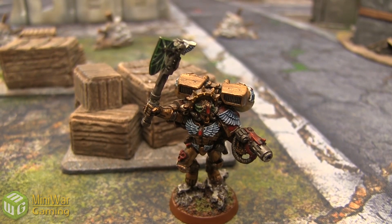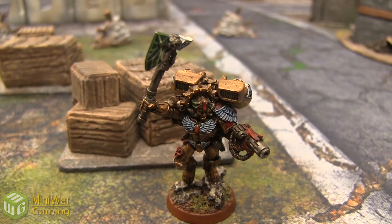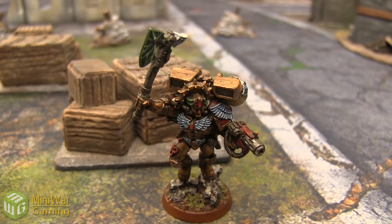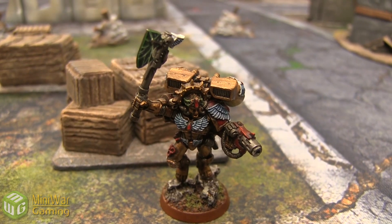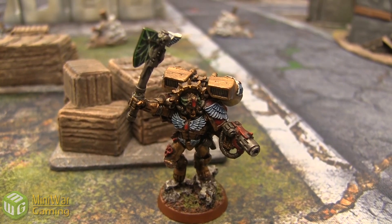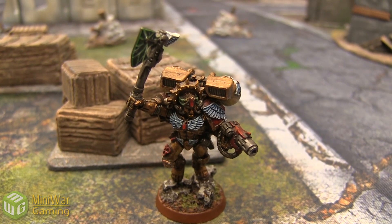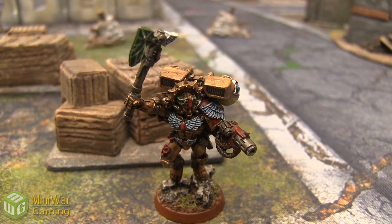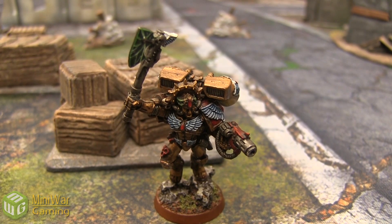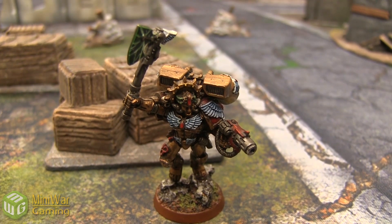He also has an Inferno Pistol which will come really handy against Terminator armor. Standard Frag and Krak grenades, Iron Halo for that 4-up invulnerable save, and a jump pack. His Warlord trait, Descent of Angels, probably won't come into play too much in this particular fight. And They Shall Know No Fear — again, it will be useful if he tries to run away. Eternal Warrior, which will be great against Logan's Axe. Furious Charge and Hit and Run, both of which are going to be great. And Tactical Precision, which probably won't become that important in this particular fight.